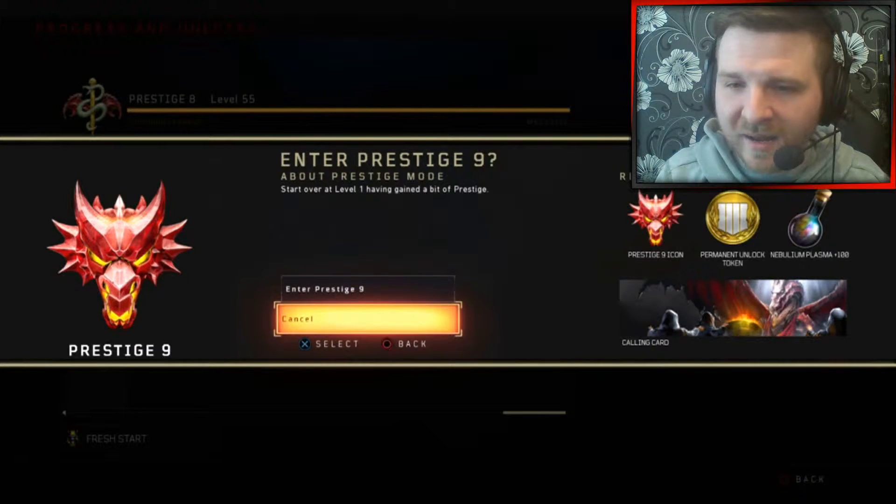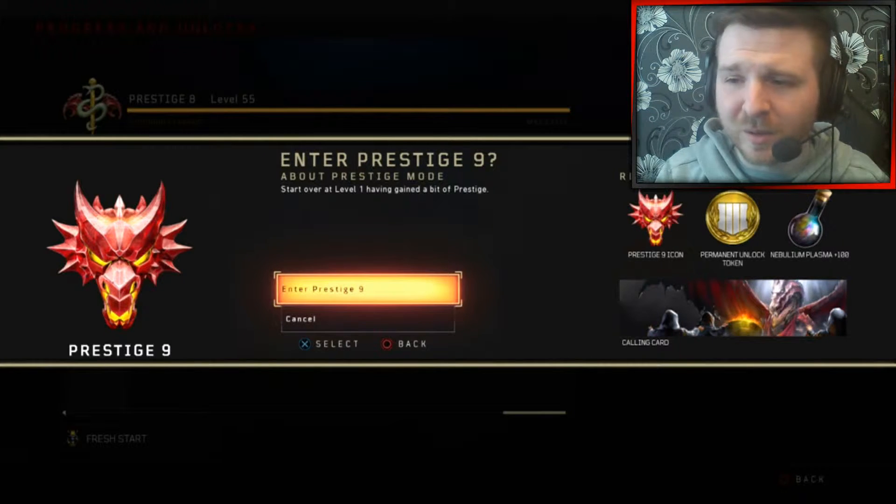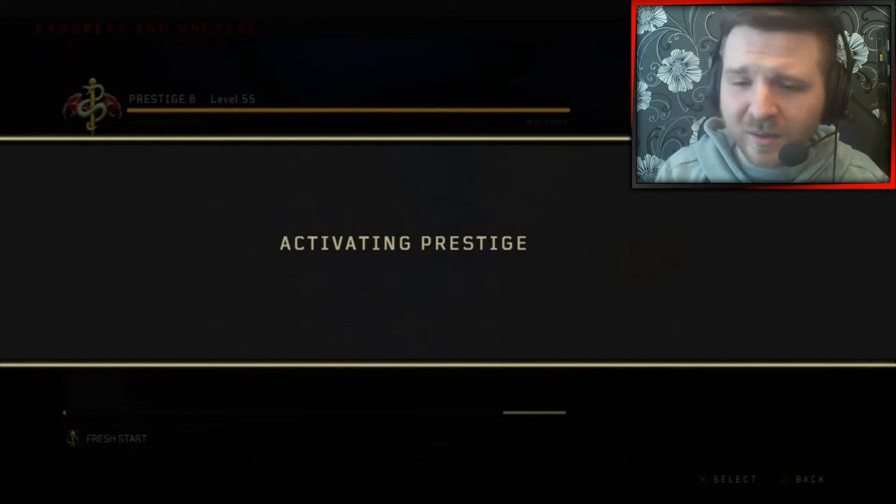But this is the Prestige 9 icon. You get the same rewards as every single Prestige: an icon, a permanent unlock token, 100 Plasma, and obviously a calling card.